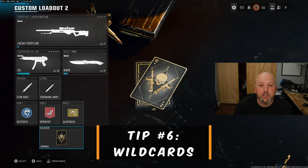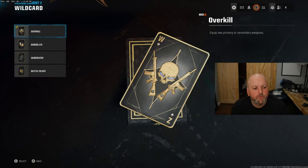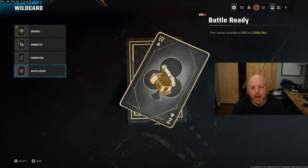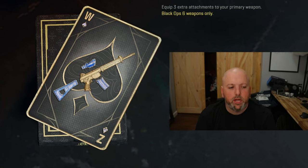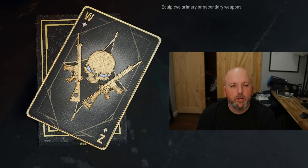Tip number six: wild cards. We now have wild cards in Warzone. There are four main ones. The majority of players will use overkill, which gives you two primary weapons or two secondary weapons. Bandolier gives you a munitions satchel for more ammo. Gunfighter gives you three extra attachments on Black Ops 6 weapons — five to eight attachments total. Battle ready is super interesting — your loadout provides a UAV and a utility box. I highly recommend staying with overkill to keep things consistent, but feel free to play with these depending on your style. Aggressive players may prefer gunfighter; quad players may want battle ready.